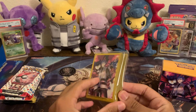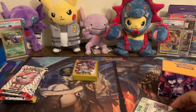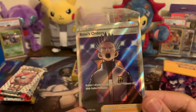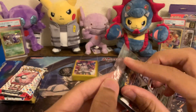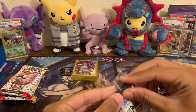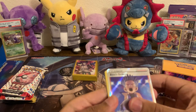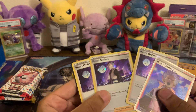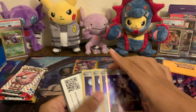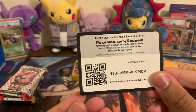And then let's get into the Cyrus sleeves — pretty cool. We've got ourselves the Cyrus Pikachu in the back. Ooh, Boss's Orders — so the full art Cyrus. Let's get this open; I think it should be more copies of Boss's Orders, if not full art ones. So just some holo — three other Boss's Orders in there, which is pretty cool. And then the code card.